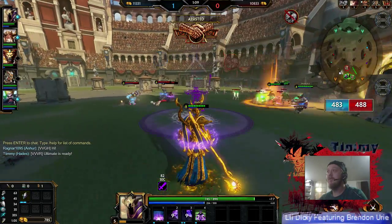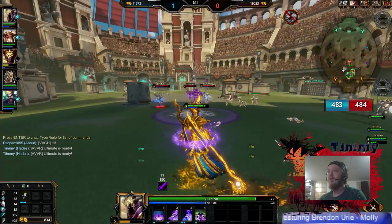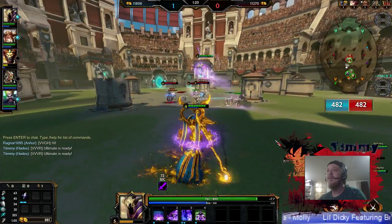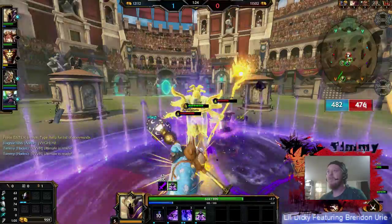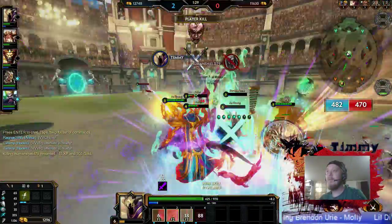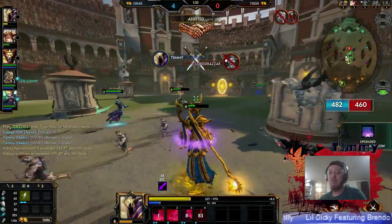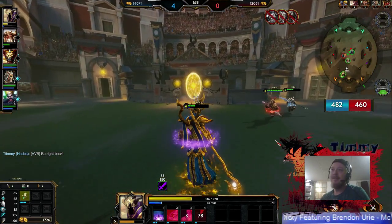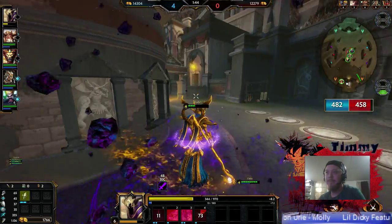Alright so now it's 4v5, let's see if we can make a play with it. Who is that? Is that Bacchus? I love the pajama skin. There we go, there we go, make this play — should be a double kill. There we go! That's what we're talking about, making plays man.